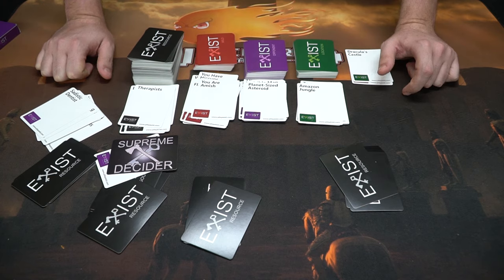So, what do I think about Exist? First of all, this is a judging game similar to Apples to Apples and Cards Against Humanity, with some changes. One key difference is that there are three decks utilized by the Supreme Decider — location, opponent, and wild — giving different combinations every game. It's very unlikely you'll have the same scenario, whereas many other games just use one card as the deciding factor.